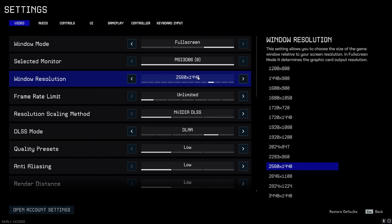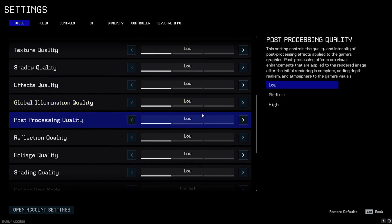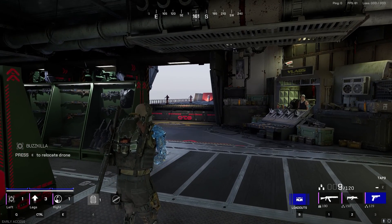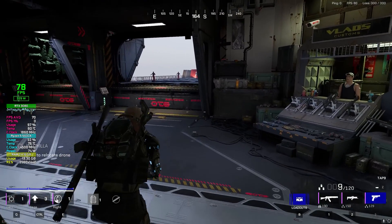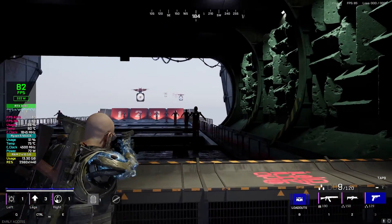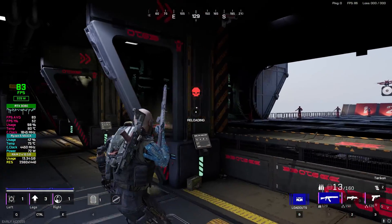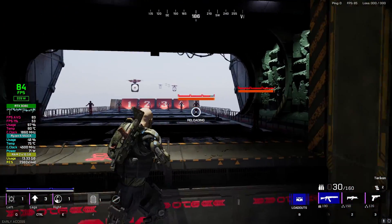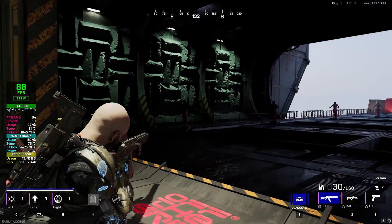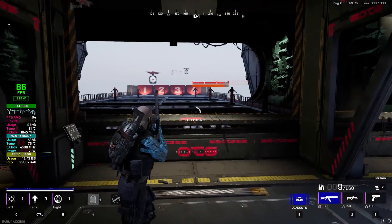First I'm gonna show you how the game looks and performs without my optimized file — this is the lowest possible settings you can set in the game. Let's head into the training zone and see how it performs before optimizing. We're getting 86, 84 FPS; the average is 83, and the 1% low is 53. Memory usage is 94%, which is pretty good. We'll spend a couple more seconds here to check for any performance drops.